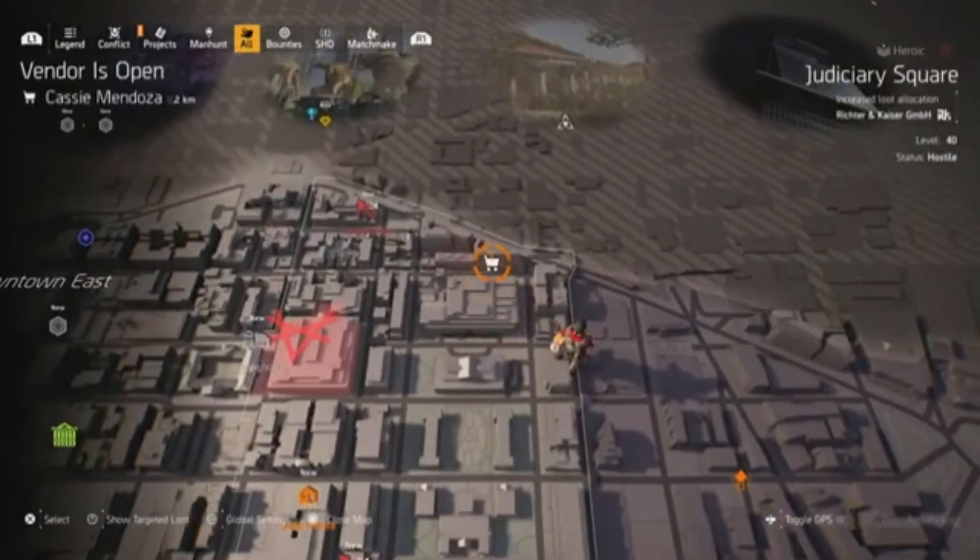Cassie is only a short distance away — she's in Judiciary Square. I'll jump over there and pick you up when we get there so we can see what she's got for sale.